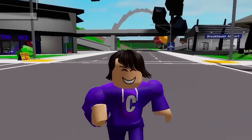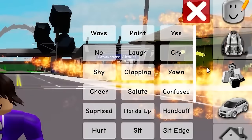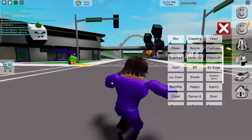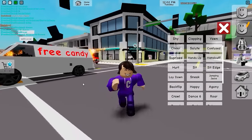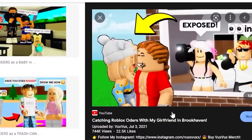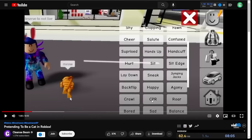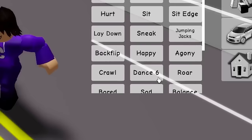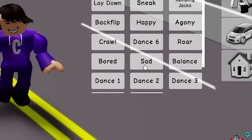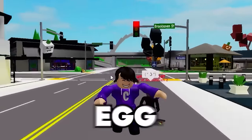The next thing that got removed was in the emote section. In Brookhaven you can click on this NPC and get many emotes, but one emote actually got deleted because people were doing inappropriate things with it. It was the CPR emote — it's literally gone now. You can't find the CPR emote; it used to be right below the Happy emote, but it's no longer there.